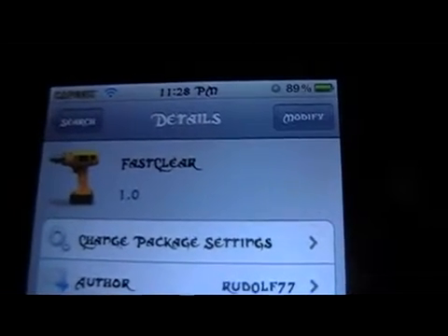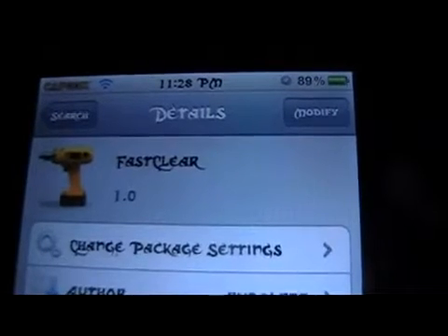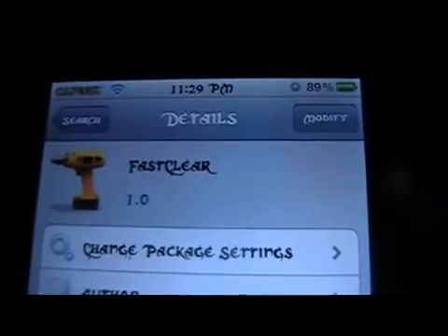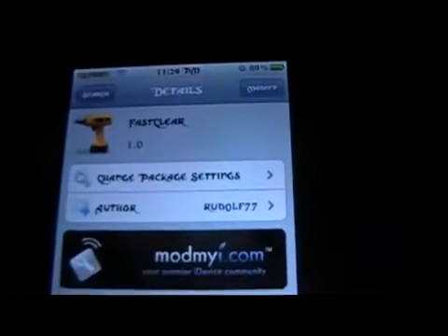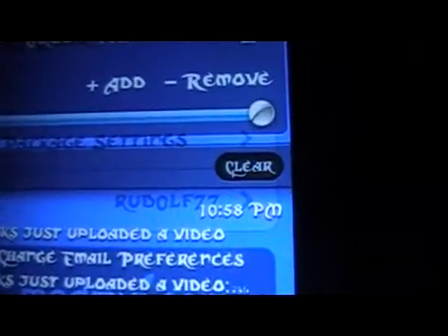You're back with Mob Master Jay, and in this video I'm going to show you a Cydia tweak called Fast Clear. What that does is pretty straightforward — instead of having a little X in your notifications, it puts a clear button there instead. So you don't have to push X and then clear; it just gives you the clear.